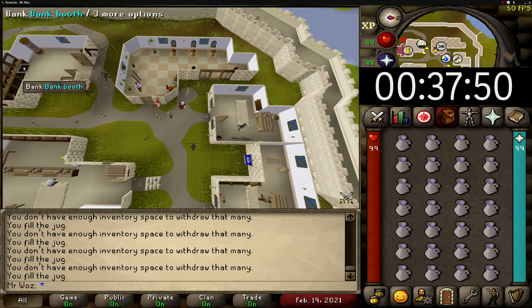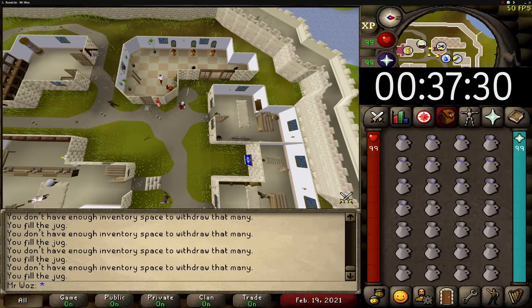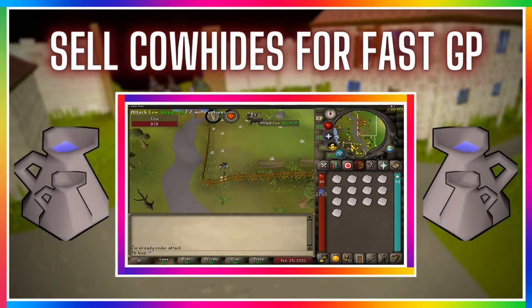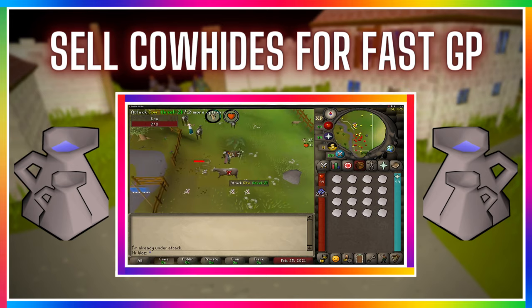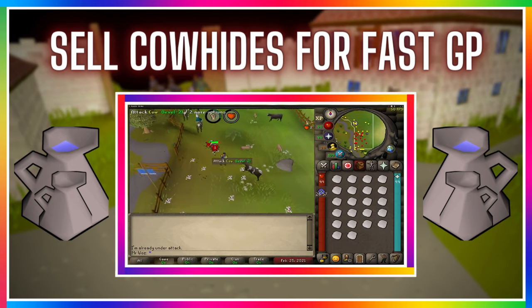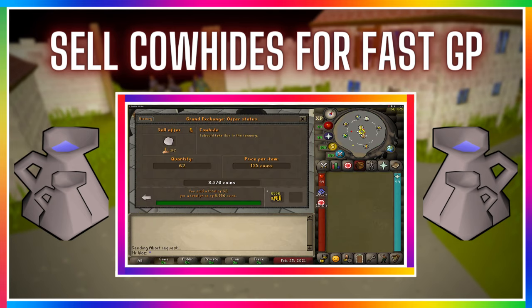There are actually no requirements for this method, but you will need GP. You only need to spend 8.4k, and you could do this on a fresh account as that's really easy to obtain. For example, you can kill cows and sell the hides in the Grand Exchange — you only need two inventories worth to make 8.4k.